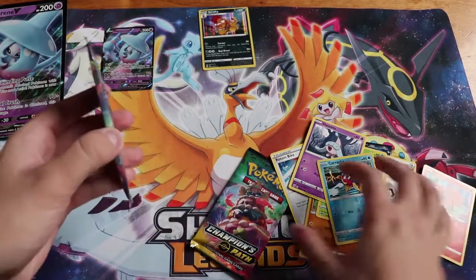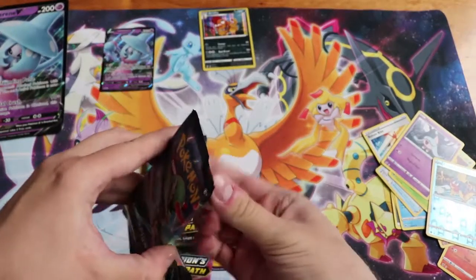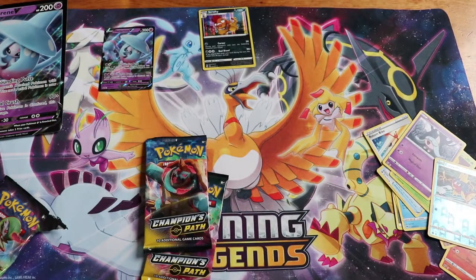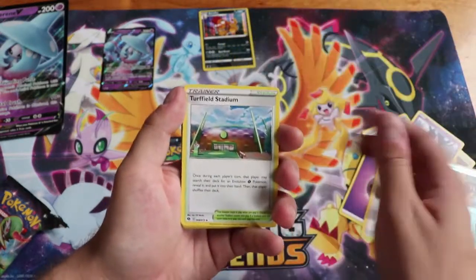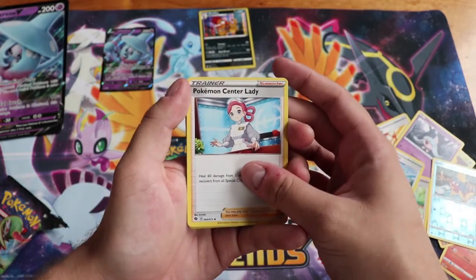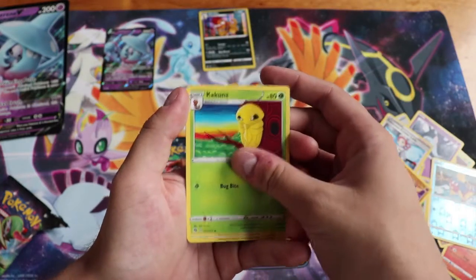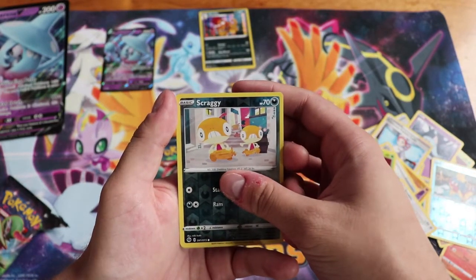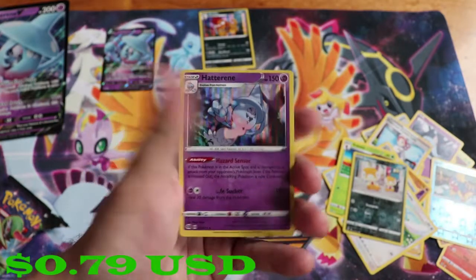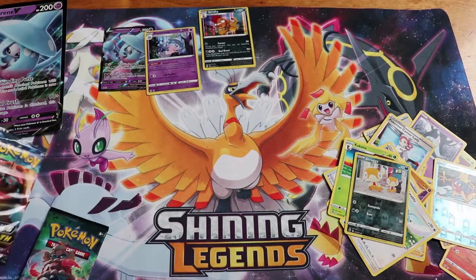We'll go with the Gardevoir next. 1, 2, 3, 4 — Psychic Energy, Hop, Turf Field Stadium, Pokemon Center Lady, Hatena, McShop, Pokeball, Kakuna, Swablu, our Reverse is a Scraggy to go with the Hollow Scrafty we already got, and on the end we have the Hollow Hatterene to go with the Hatterene V. At least we're getting Hollows so far.